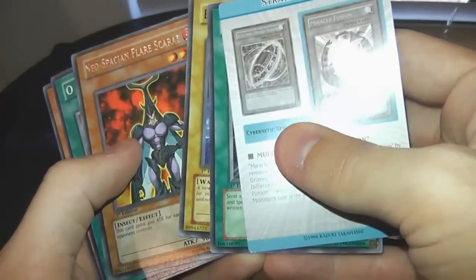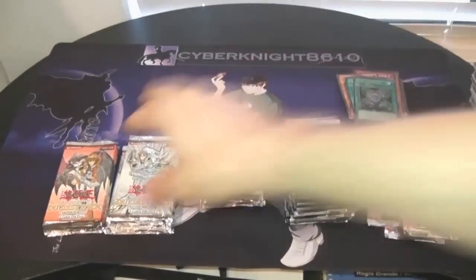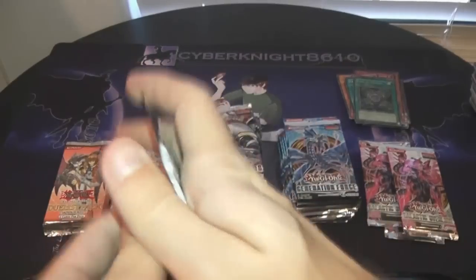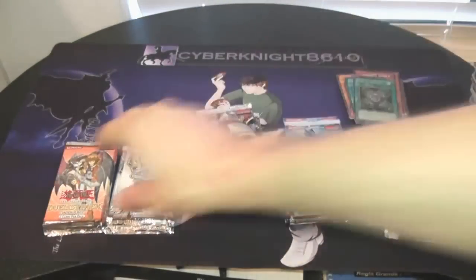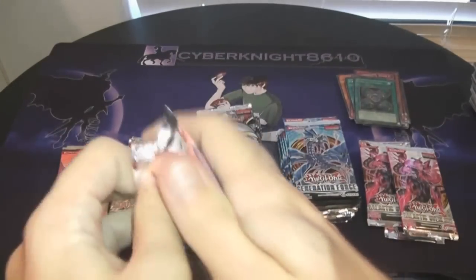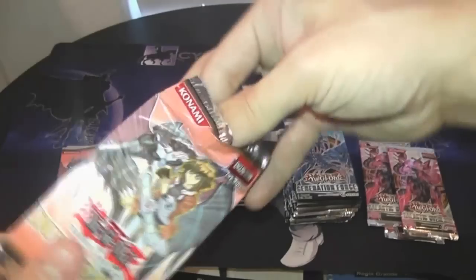What we got? Anticipation Flare Scarab — sorry, my brain just stopped working for a second. It was like, I don't want to read any more cards. Destiny Hero Dogma yet again — look at that. These Aster packs are weird, some kind of curse on them. I'm not getting any holos with these — come on, somebody break this curse we got going right here.